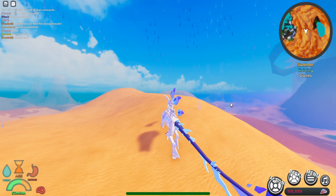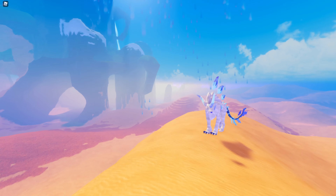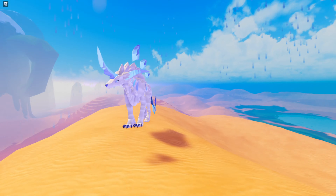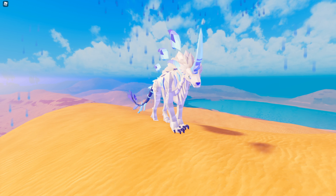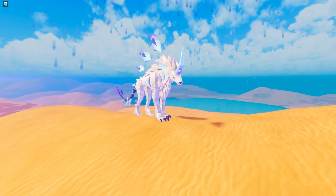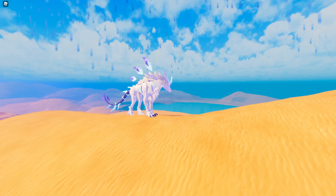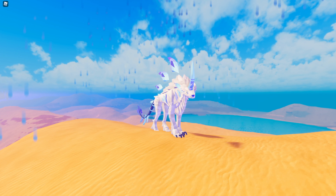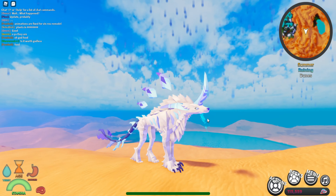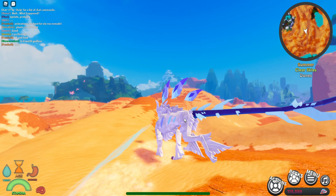The very first creature we'll be looking at is the Impies. I'm already playing as the Impies, and I'm going to showcase its model. It has a beautiful, majestic-looking model — this is probably one of my favorite models. I actually remember the modeler who worked on this; they used to work for my game, which is pretty neat. Congratulations to that developer! The model looks just fantastic. Someone said this would probably be one of my favorite creatures, and now it truly is.